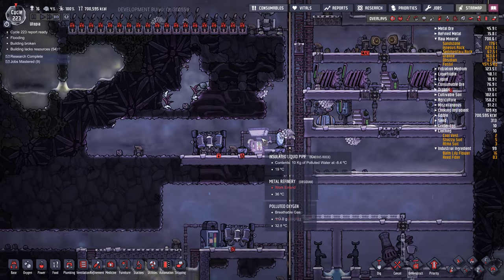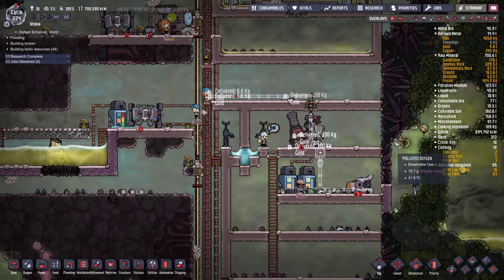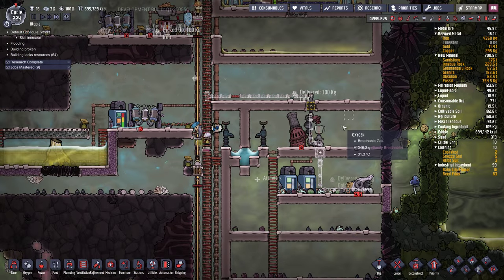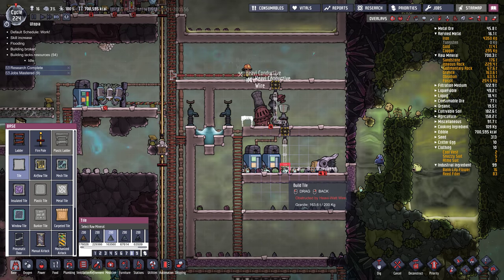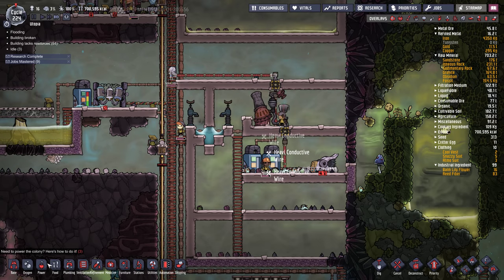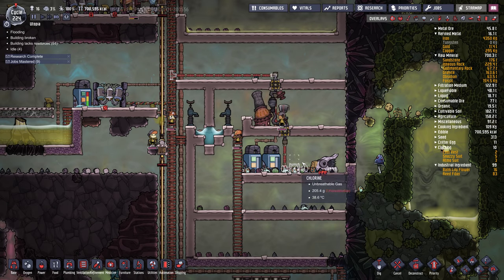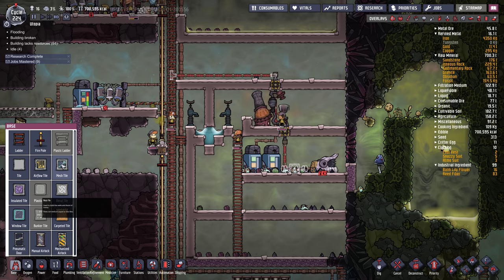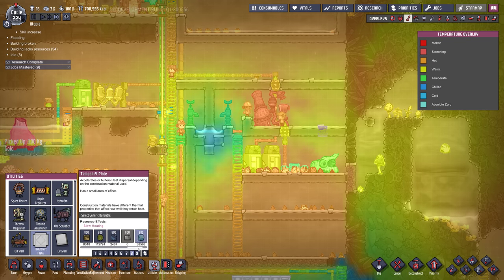Irrigation. How much iron do I have now? 4,200. I want a little lip right here — I didn't really leave room for one. I'll put a heavy joint plate right here. A heavy conductive joint plate right here. This will serve as a lip and then we'll dump a little bit of water in here to keep this cool. Actually we can do it this way — put a mesh tile here and build some ice right here.